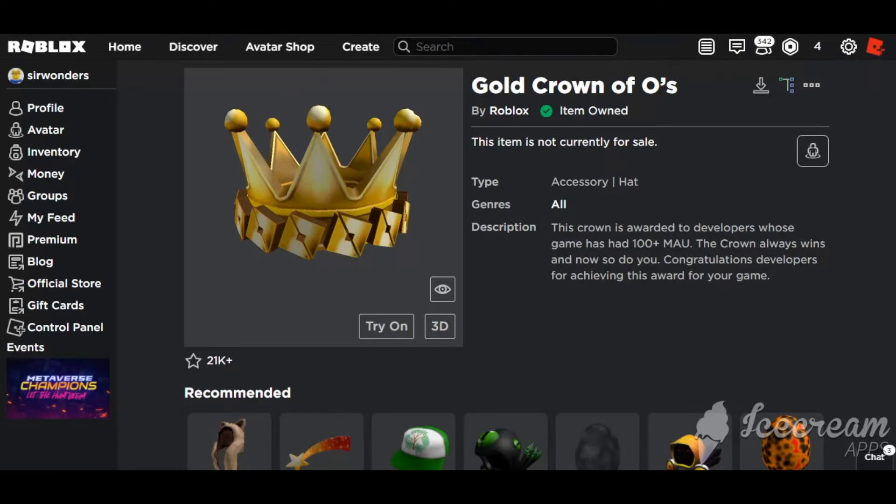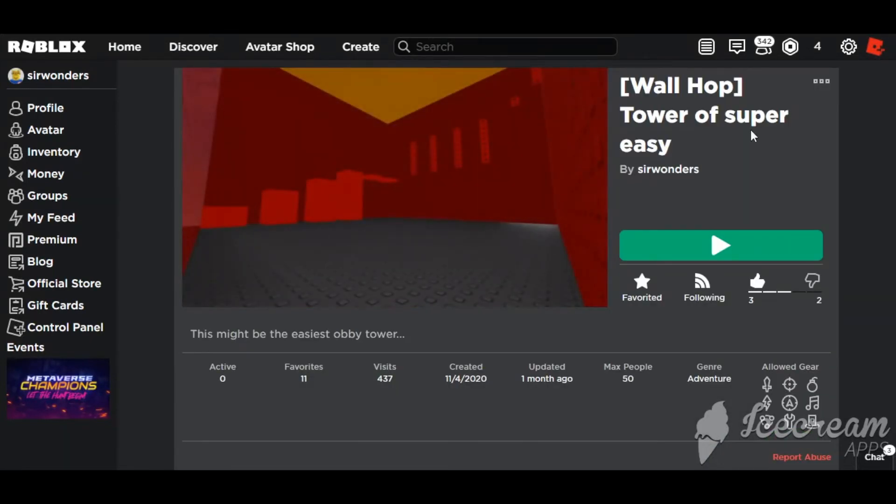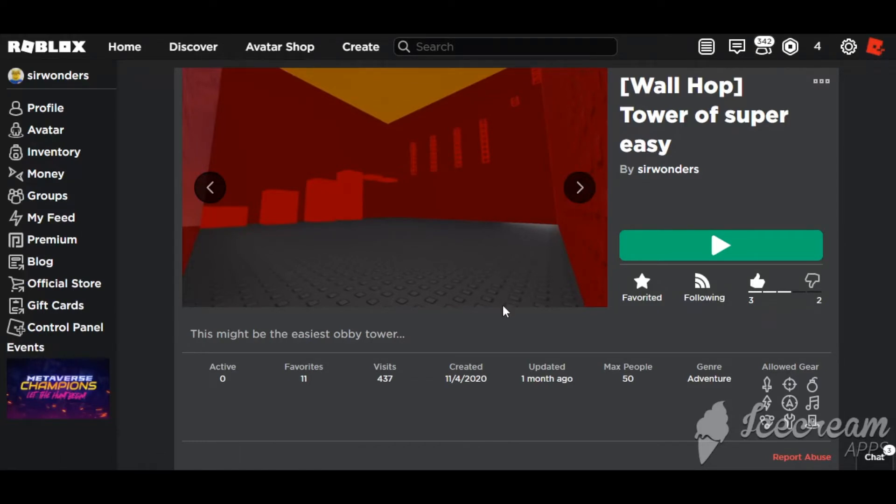I'm trying to get the Bombastic Crown right now, so you guys can join this game called Tower of Super Easy that I made. If you join it even for like 10 seconds, it still counts toward the crown. You can play for as long as you want, but even a short visit counts.